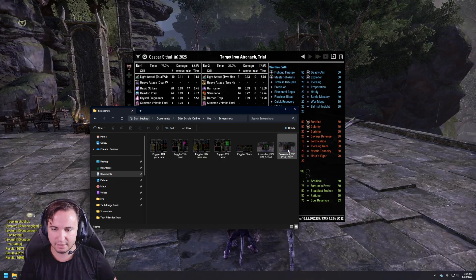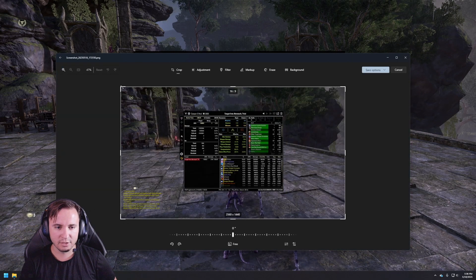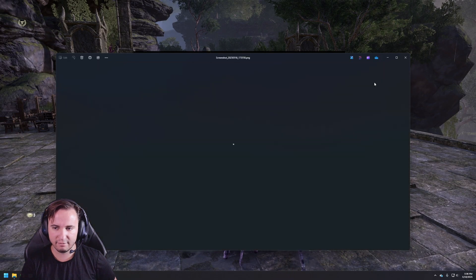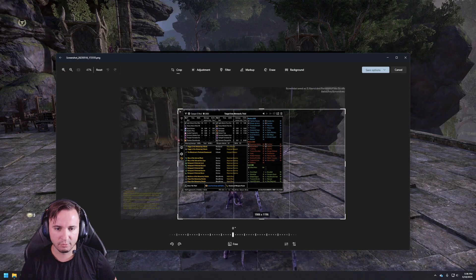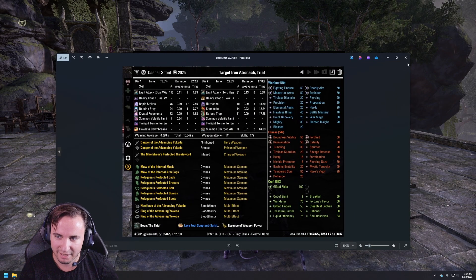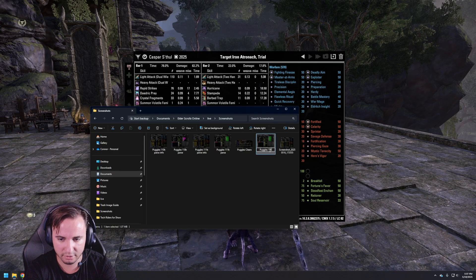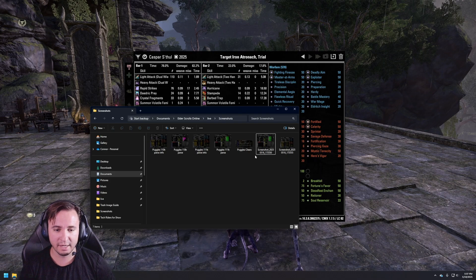Open them in Windows Photos by default. Click on Edit and this is where we're going to crop it, because if you post this to a raid leader they don't need to see your chat — they just need to see this screen right here with all the information nice and neat. Save it, then open the other one and do the same thing — crop it and save. Now we have our two nice cropped images. You can rename them by double-clicking the name slowly, and save it as something like 'puggles 110K parse' so it's easy to find the information later.